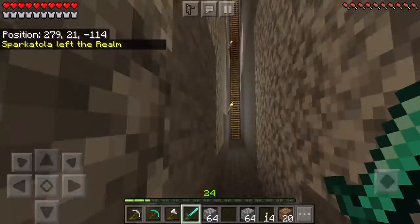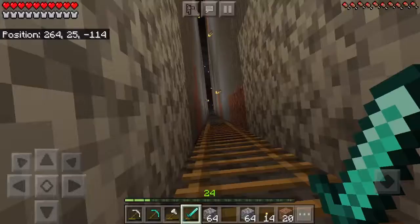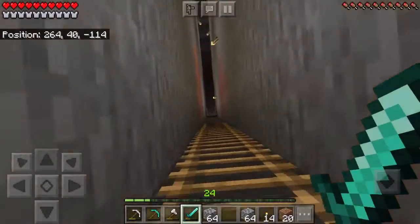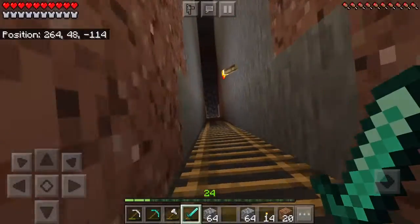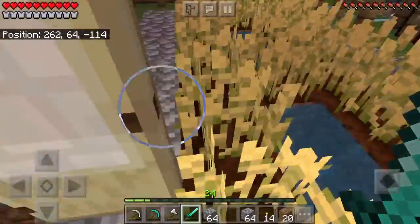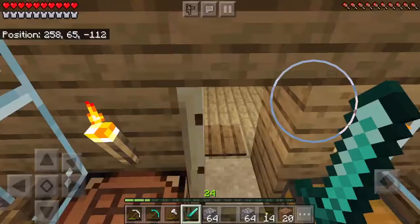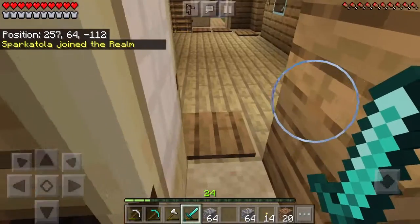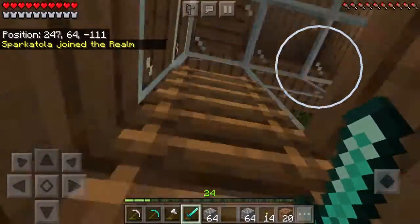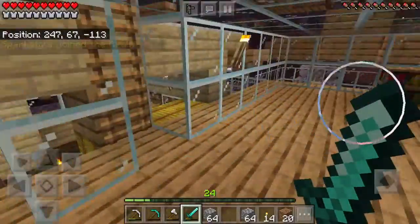We're gonna head back up the ladder and I'm gonna show you more parts of the house in Minecraft. Okay, when we get back up, we just have to close the doors. Then if you go up, this is the library.